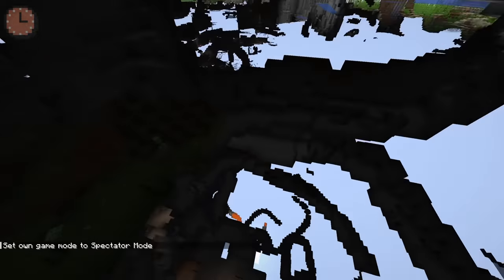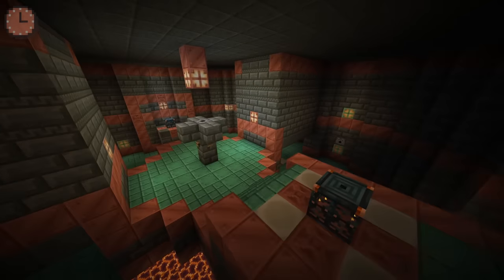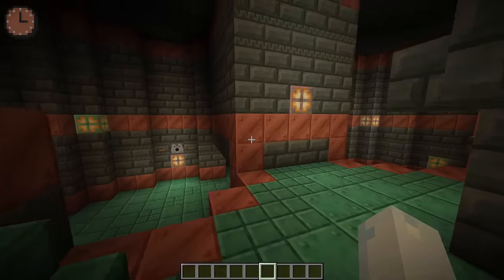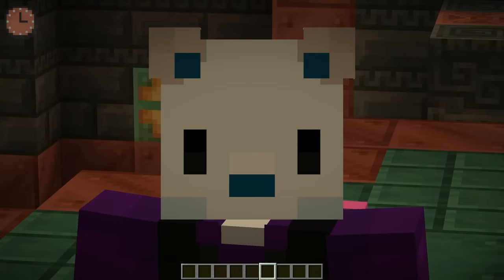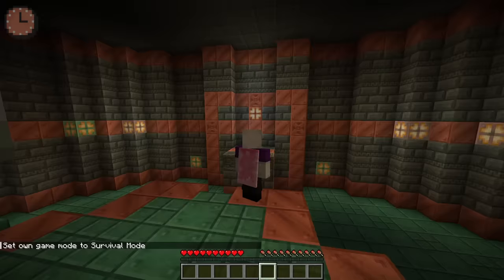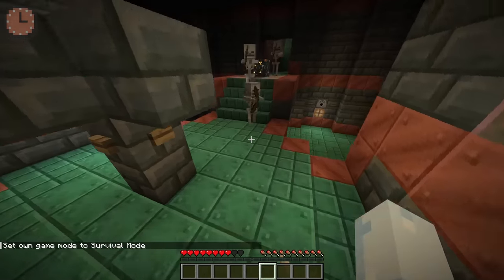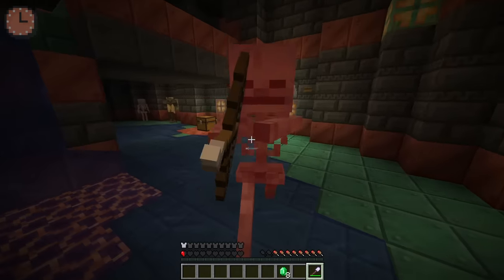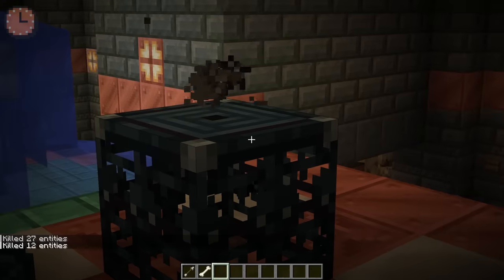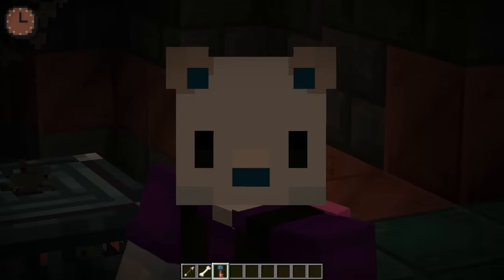The coolest and most unexpected update from 1.21 is the trial chambers. This place comes with trial spawners, a bunch of new copper blocks, and some really neat mechanics. If I go into survival mode, they activate and start spawning stuff — and that's a breeze, so I'm going to die. If you win, you can get a thing from the trial spawner, including the trial key, which we don't actually know what it does yet. It just kind of exists.